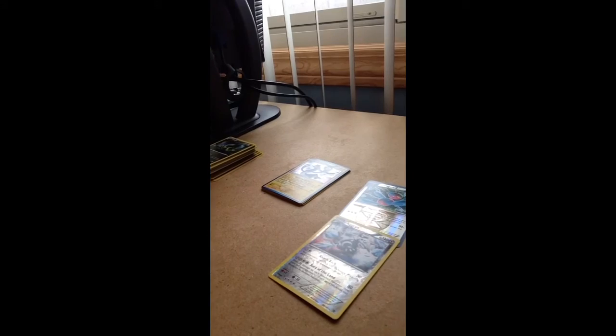Doesn't look like we got our EX card today, but we got some pretty good pulls. Let's go over the rares again: the Holo Rare Elektross, Reuniclus, Escavalier, Uxie, Azelf, and Machamp. And for our Reverse Foil Rares, we have Porygon Z and Aggron. Anyway, that's the video for today — thanks for watching, please feel free to subscribe.